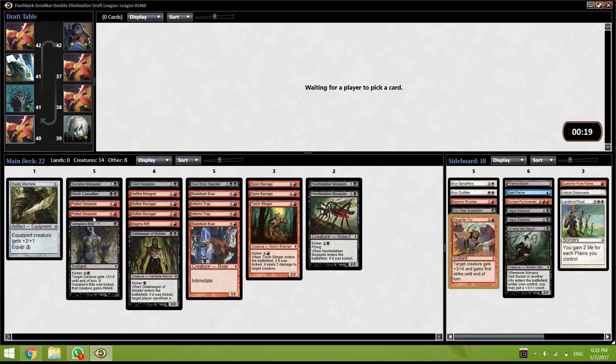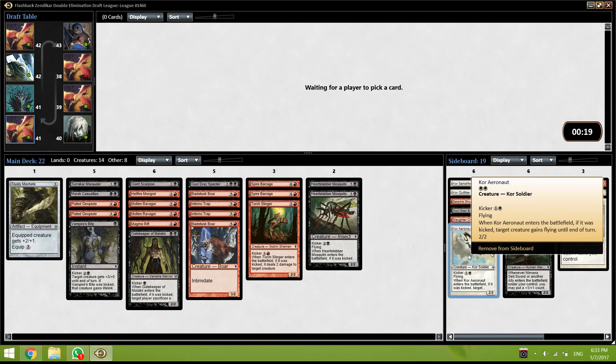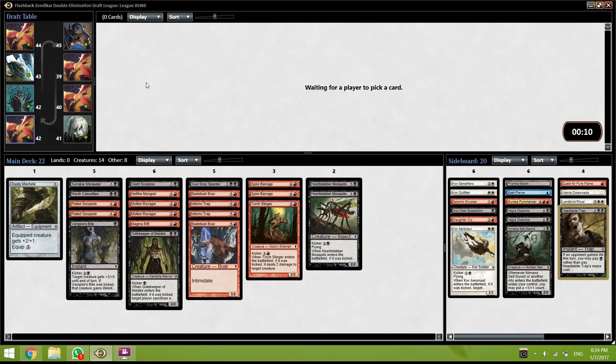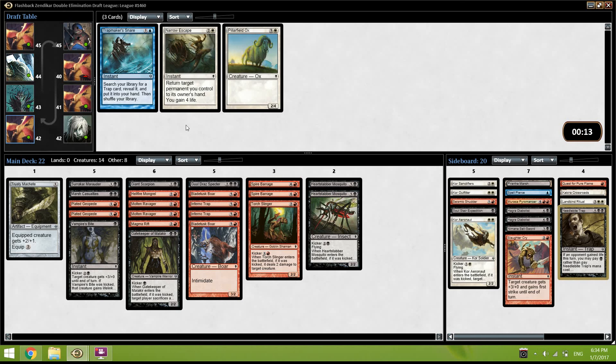This deck seems pretty good — at least pretty good. Maybe I took some picks that weren't ideal. I didn't play Zendikar for a long time. I think this deck is actually pretty good — jeez, seems like white was open. Alright, this is pretty much the deck. We have some decent options in the side but I think this is the deck. Run 10 mountains, 8 Swamps — sure, sure.